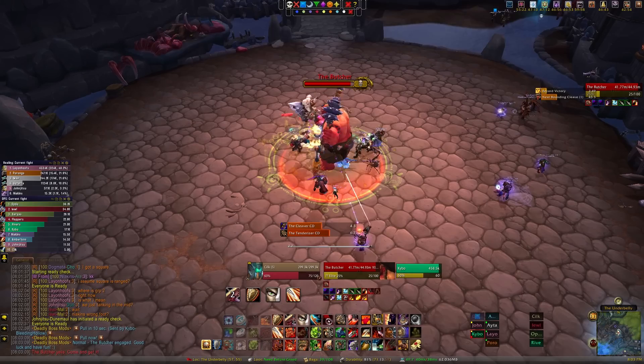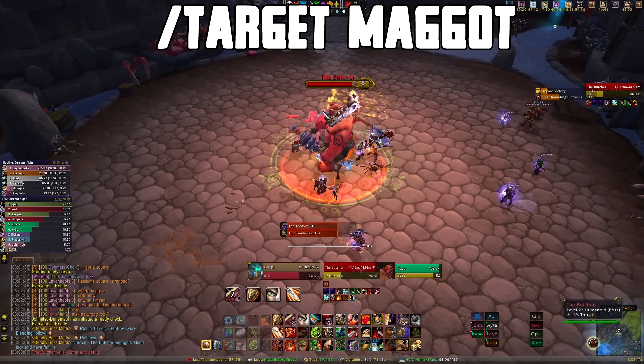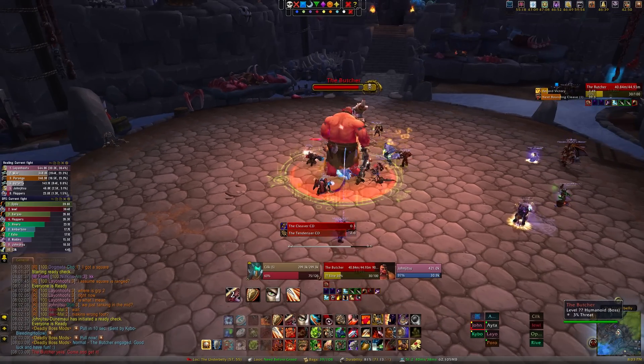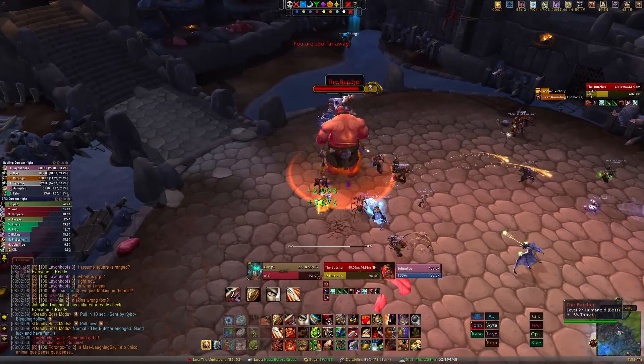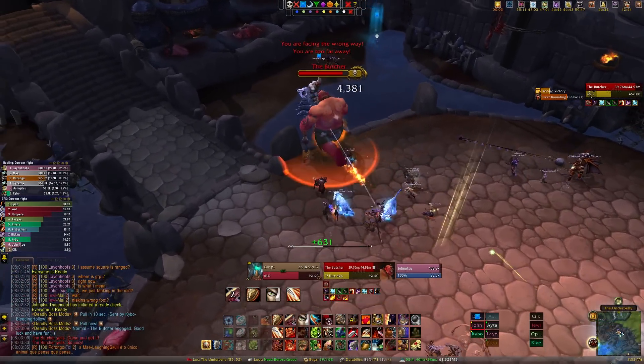It's best to assign one person to run around the raid doing slash-target maggot, and then when they find it they call it out and put a world marker down where that maggot is. At this point the boss is going to be moving towards that maggot, and this is usually the hardest part because you want to keep the formation as best you can.